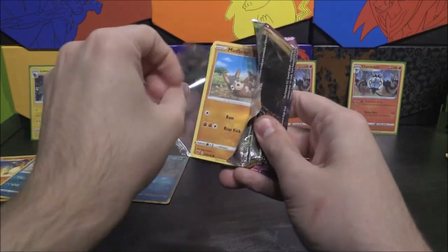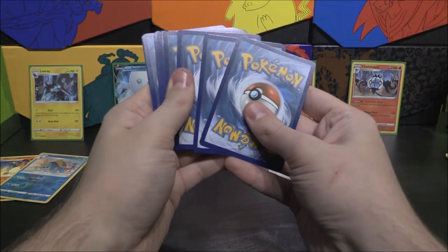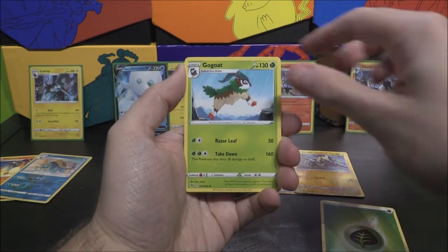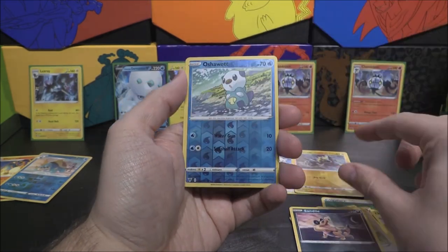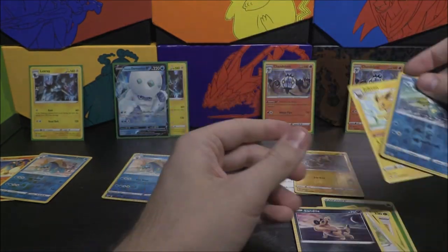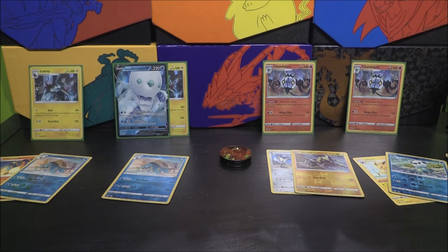We've got one pack left. We've got our pull basically, so I'm not expecting anything from this — but if we do manage to get something, all the better. So let's have a little look. We get a Grass Energy, Gogoat, Carolis, Stone Fighting Energy, Mudbray, Joltik, Weedle, Taillow, Sandile, Oshawott as our reverse. And the rare or better is a Jolteon. That was pretty interesting. So from the Luxray side we did get a Charizard, which is a pretty good card.